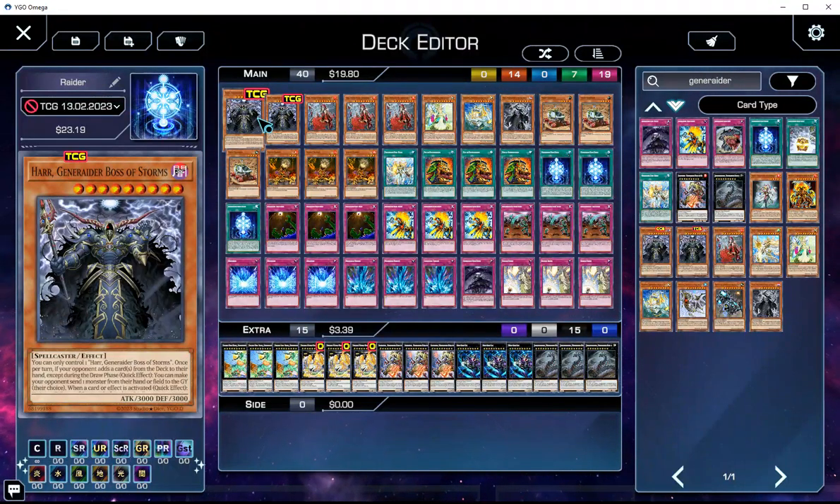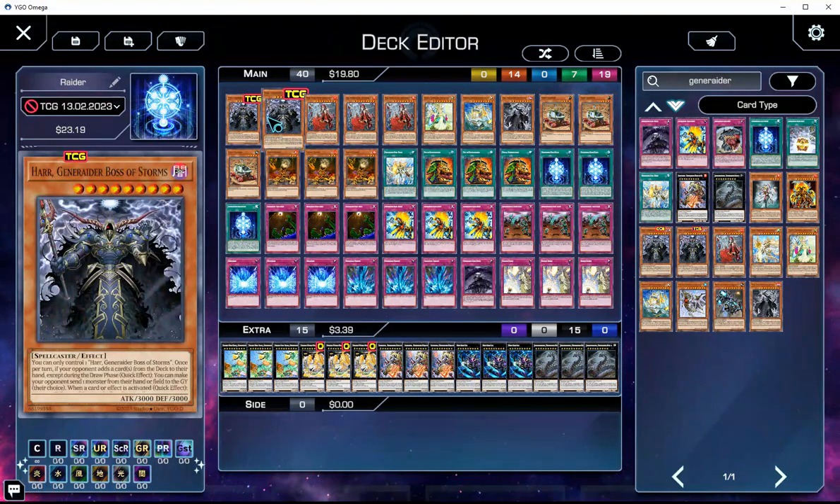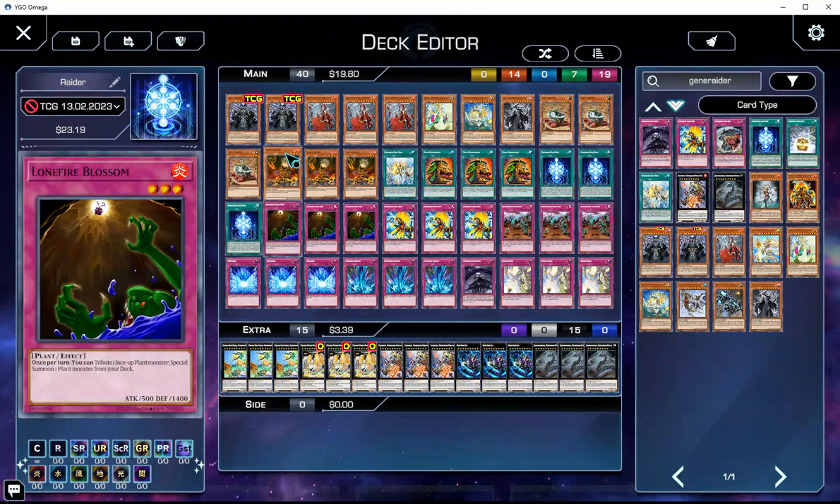First, we're playing 2 Haar. This is the main boss monster that's not from the extra deck. Essentially, it's just an omni-negate — you can tribute 2 tokens summoned by Boss Stage.